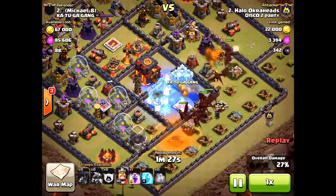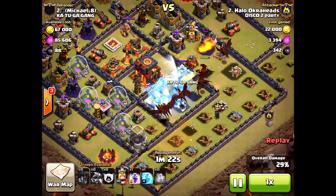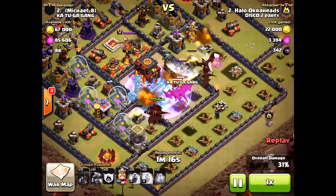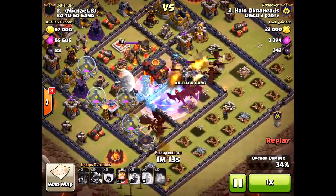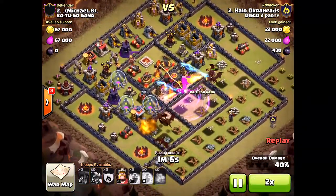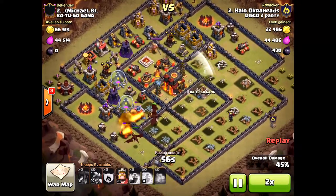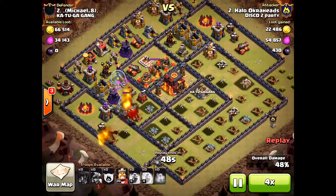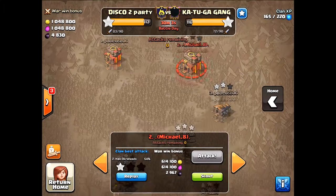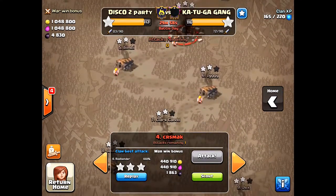Things are looking great at this point. I thought I had the two star — this is an automatic two star, easy. But what I didn't realize: look at that air sweeper on the right-hand side of the screen. It's pushing my dragons down. That really got me, because if the air sweeper was not there, all those dragons wandering off to the sides would have been right at the town hall — I would have gotten the two star easily. But without my queen, because I'm always upgrading my heroes, I don't usually play with two heroes at once, which can be very dangerous.